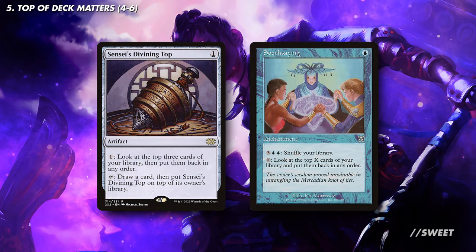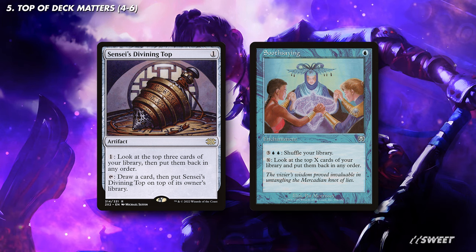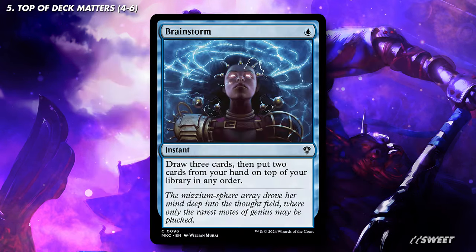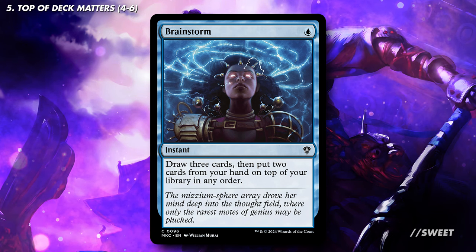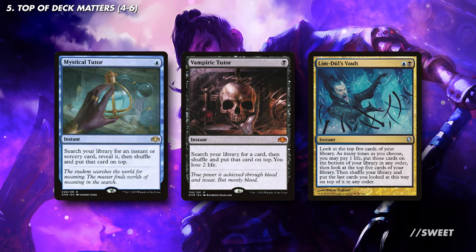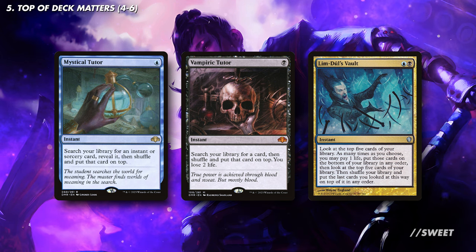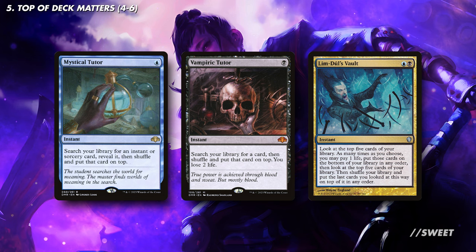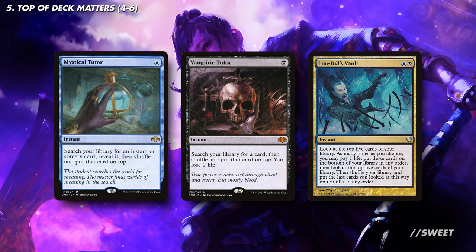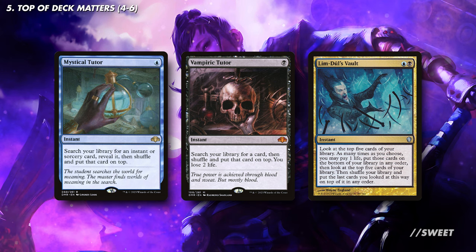Second tier down from those, we have Sensei's Divining Top and the actually kind of budget Soothsaying. These only let us filter cards naturally on the top of our deck, but they still give us more control and more chances of causing a high amount of life loss. For some one-time options, we first have Brainstorm, an iconic cantrip that draws us a card while also letting us organise the top of our library. And then we have some tutors. Mystical Tutor puts any instant or sorcery on top of our library, Vampiric Tutor puts anything at all on top of our library, and then Lim-Dûl's Vault repeatedly goes through our deck, stacking it as we want. The fact that these are instant speed means that we can wait until we are guaranteed to hit with a ninja with Yuriko out, then cast one of these to put some massive spell on top of our deck, ready to dish out death to our opponents.